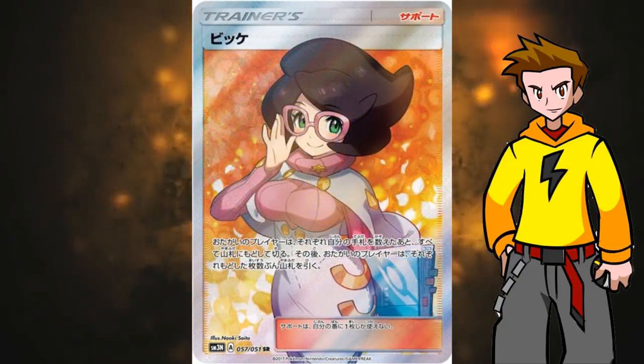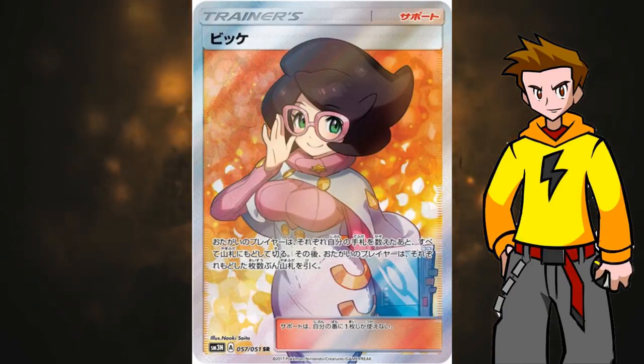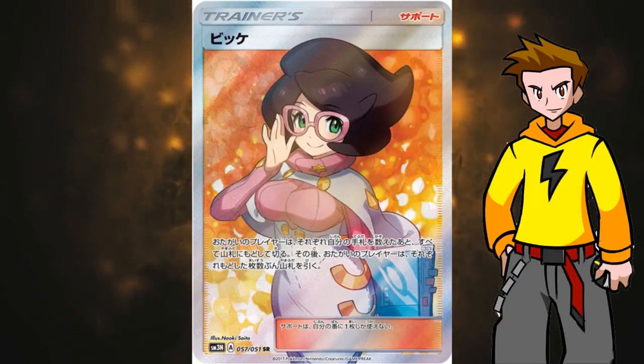Next we have Wicke from the Sun and Moon 3 set. Each player shuffles their hand into their deck and draws a new hand of the same number of cards they had — so it's kind of like an N, but it only disrupts your opponent if they already have a low hand size. This is basically something to save yourself without hurting yourself if you have more cards. There's also a lot of fan art of this character — it would be neat to have a Full Art of her. Lots of Full Art supporters are coming in this set.